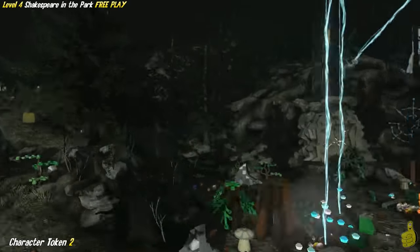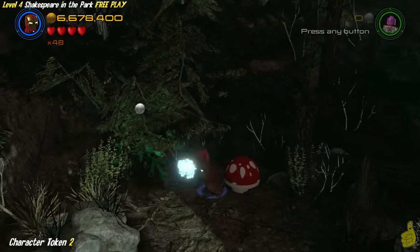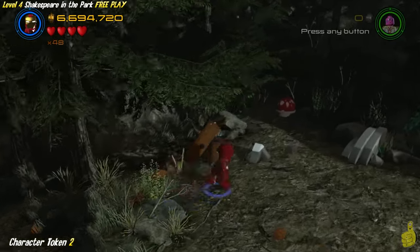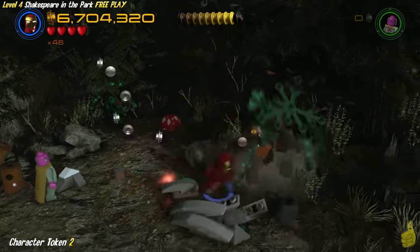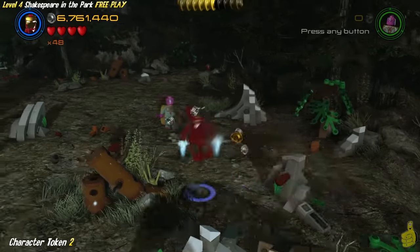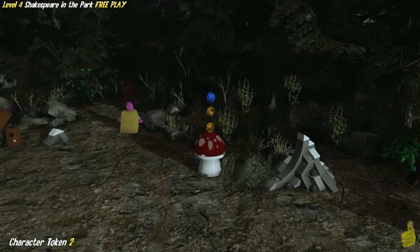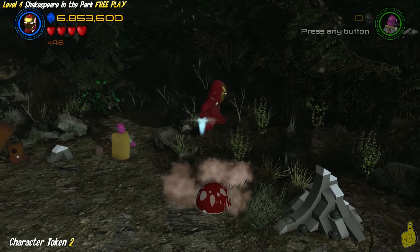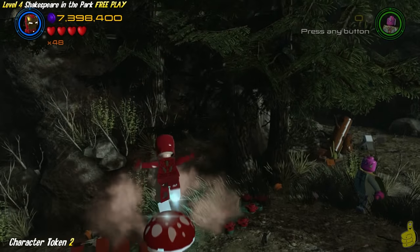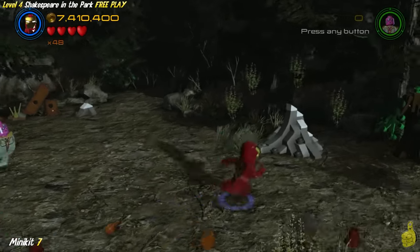I apologize for this next little sequence — although I knew what needed to be done, it read kind of funny, and that's totally my fault. I was expecting this mushroom to bounce me back up in the air, kind of like a bed. Really all you have to do is just jump on it three times: once, twice, three times is nice. And there are three mushrooms total that we have to do this to. Once we get to the third one, it gives us a couple of studs as well as a character token — the second of three character tokens, and it looks like it happens to be Ares. We'll move back down the hill.